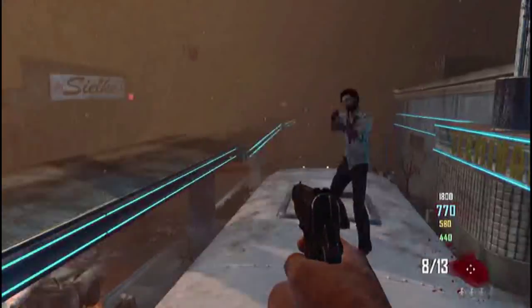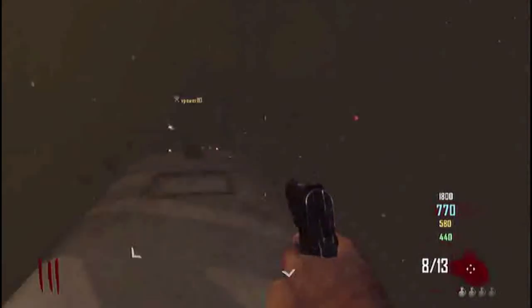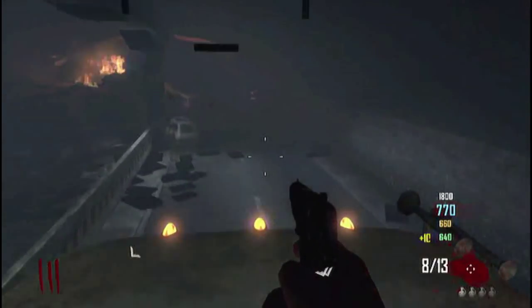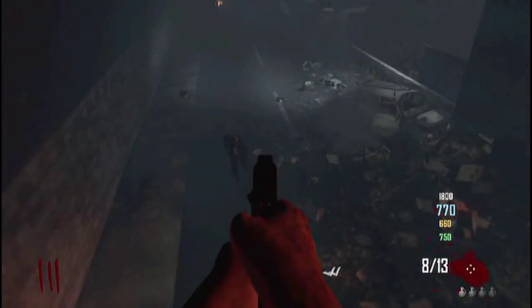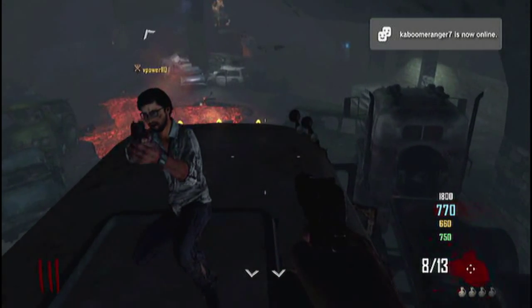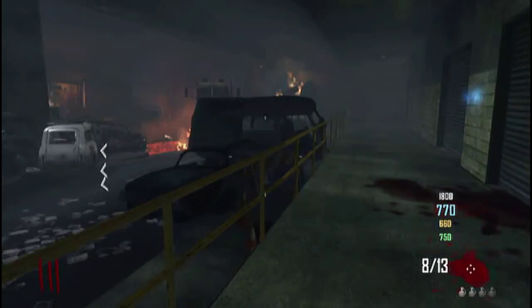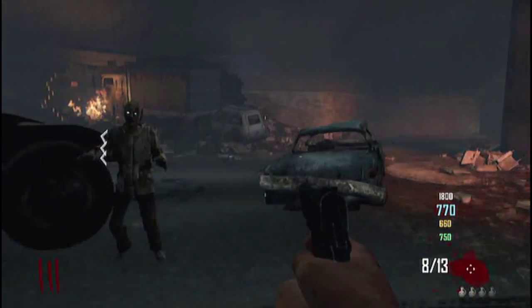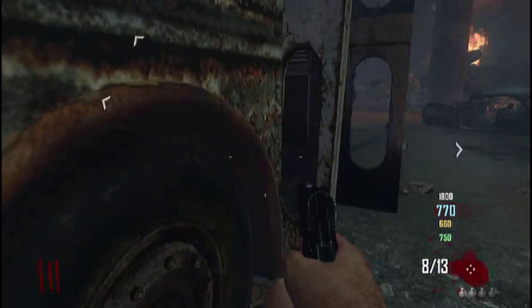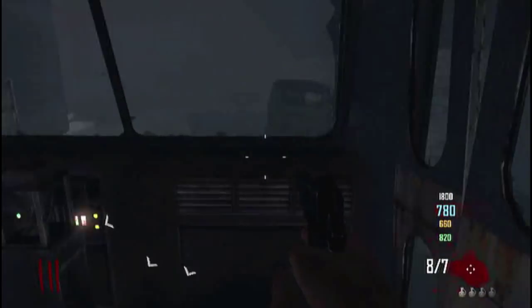The parts might be switched around — they might not be in the exact same spot every time. But the first spot where it usually is, is at the bus depot. Right here where I'm going to be coming through — and I just wanted to show you guys, this is where the M16 is. You want to get off, and there the M16 is on the wall. I didn't pick it up, but you just keep on going on the bus to the next stop.